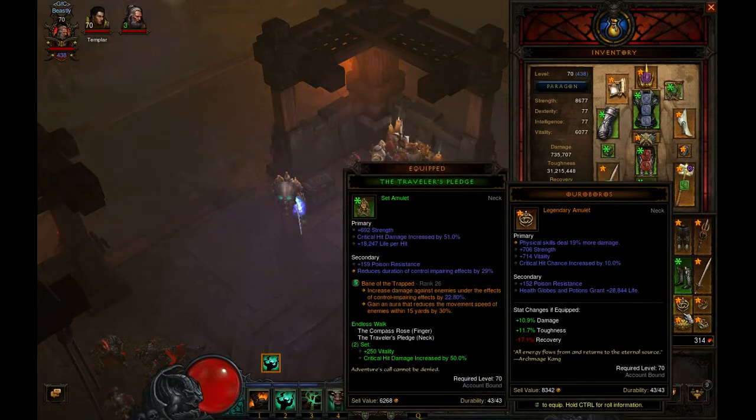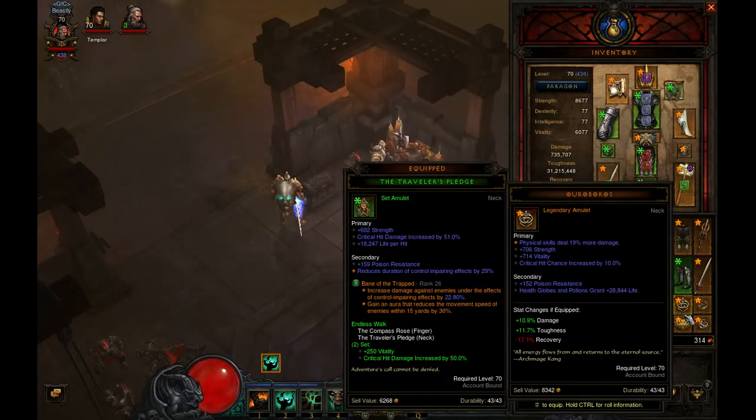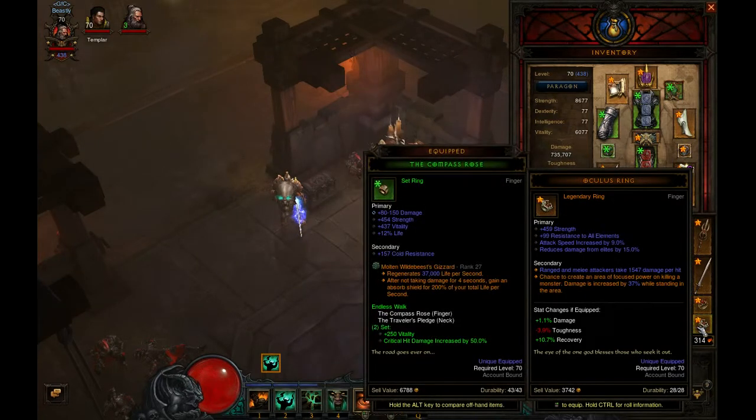It's pretty cool, forgot they changed that. Wow, shazam. I'm definitely going to have to switch over to this — I'm just going to have to get it socketed. I'm going to do the same thing with this one too. Oh, that's actually pretty nice — reduces damage from elites by 15%. Critical hit damage... I don't really need to worry about that, but 250 vit though. We'll see.